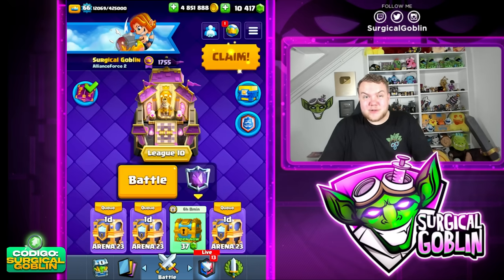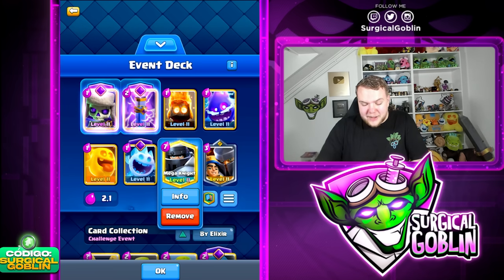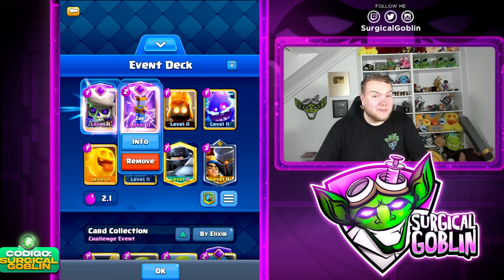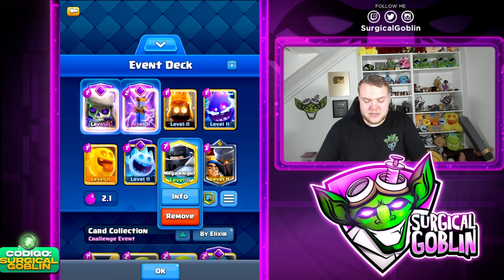Yo what's up guys, Citricogolan here, welcome to another episode. In today's video I'm going to be playing with the fastest mega knight cycle deck in Clash Royale. We have the mega knight, all the one elixir cards possible, the Zap as a two elixir evolution, and the cheapest champion to have a three card cycle and cycle even faster towards the end of the game.